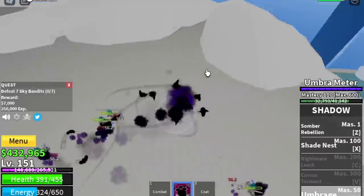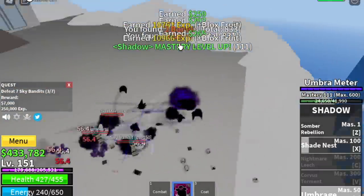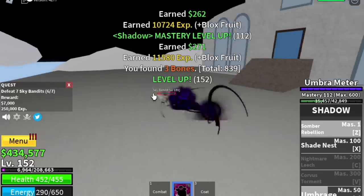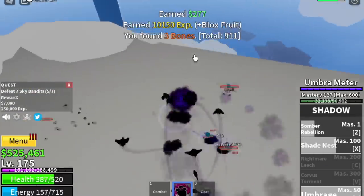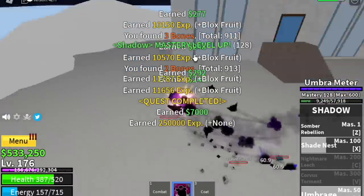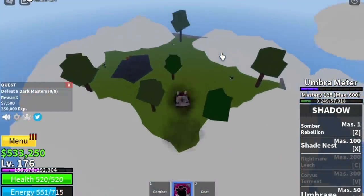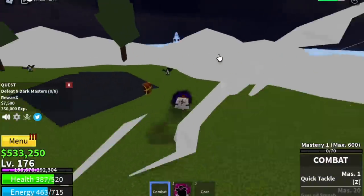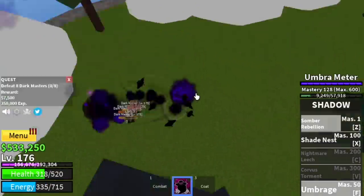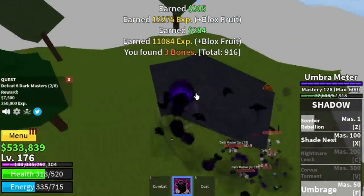The Skylands. We're gonna start here with the Sky Bandits located in the castle. You need to lure four, do it twice to finish one quest. The goal here is to reach level 175. Things are faster when you've unlocked the Umbrage.